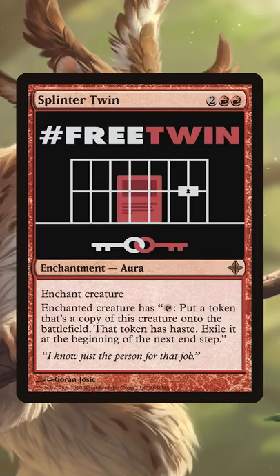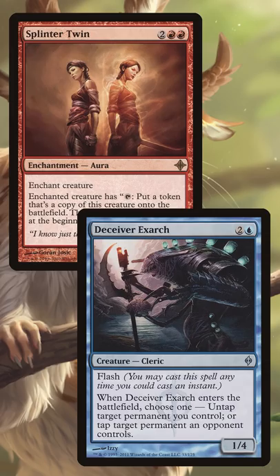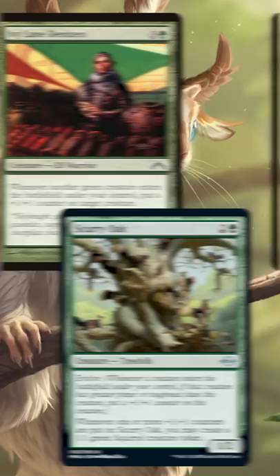While Splinter Twin is still on the ban list, they've offered a replacement in Squirrel Twin. What made Splinter Twin so powerful? It was a two-card combo involving a three-drop and a four-drop that made infinite one-powered creatures. Squirrel Twin is very similar, with the three-drop being Scurry Oak and the four-drop being Ivy Lane Denizen.